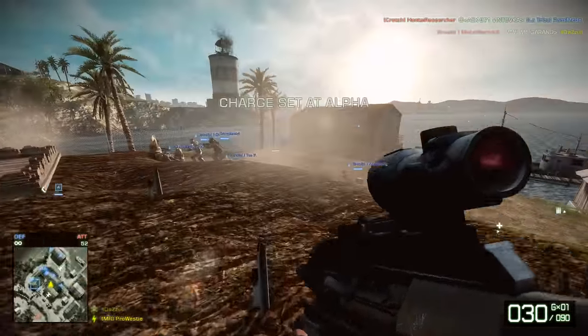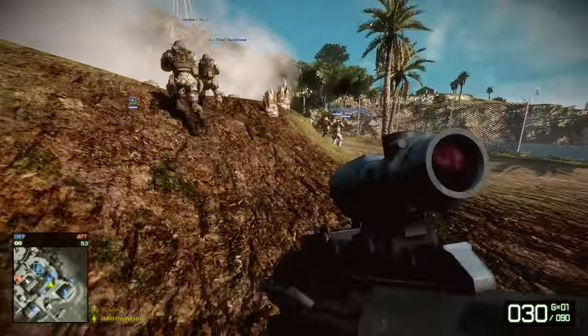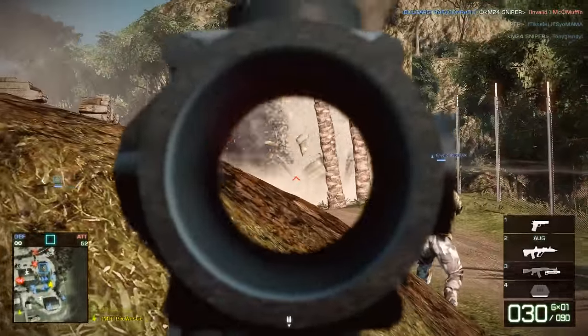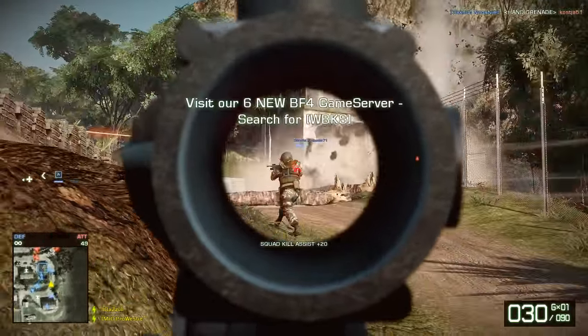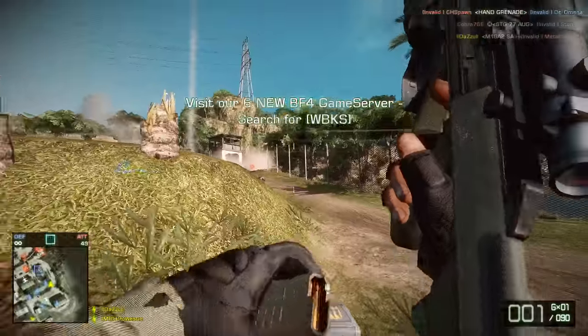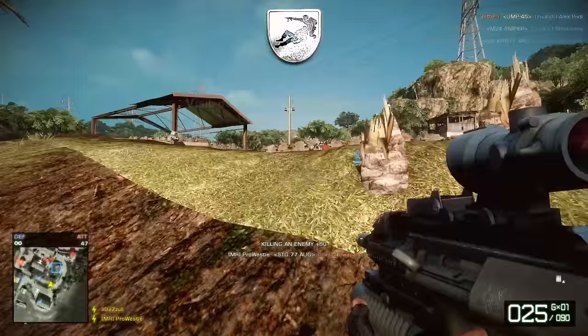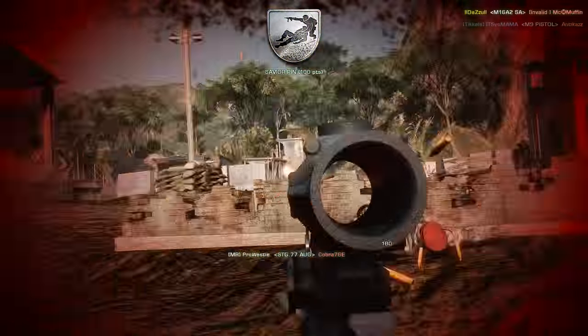The AUG, or to give it its real name, the Universal Army Rifle, is of Austrian origin and was designed by Steyr Daimler-Puch in the late 1960s. It was built to be easily modifiable with a wide range of barrels so that it could fit into different combat situations. It's used by a lot of armed forces around the world, most notably in its home country by the Austrian Bundeswehr.